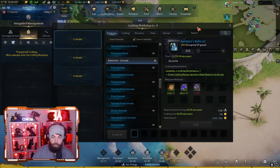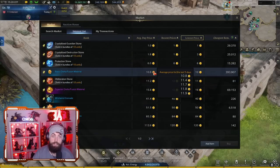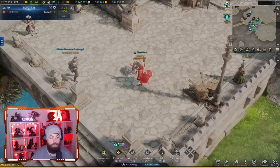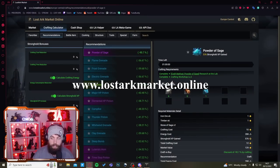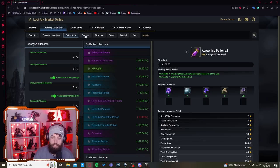It can seem daunting to know what's worth selling without going to the market every day and bookmarking items to check their trends. The easiest way, if you don't have a spreadsheet from other creators, is to go to a website called Lost Market. I've been using this since early May when I was told about it. It takes your region — so right now I've got Europe Central — and it pulls out all the trends in the market and prices, putting it into an easy-to-use website. You can click through and see what's worth it against material costs, or flip that around to see what's worth selling.